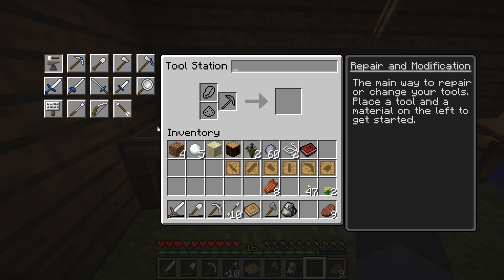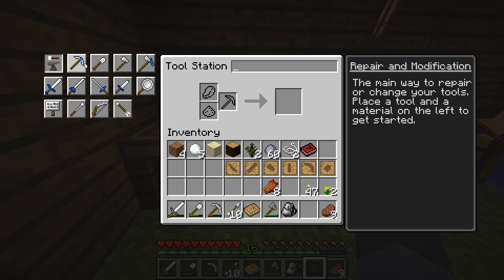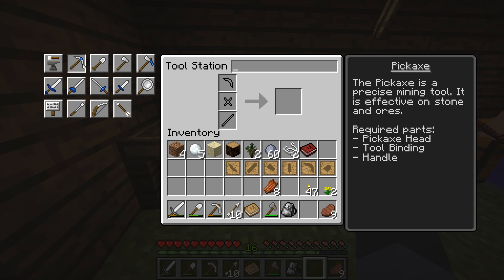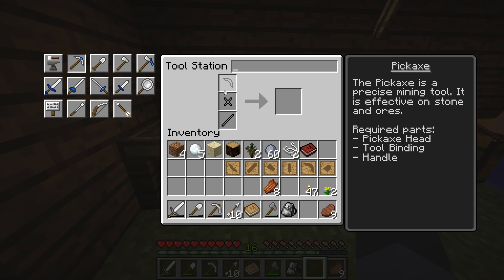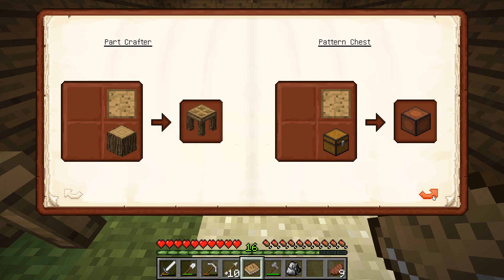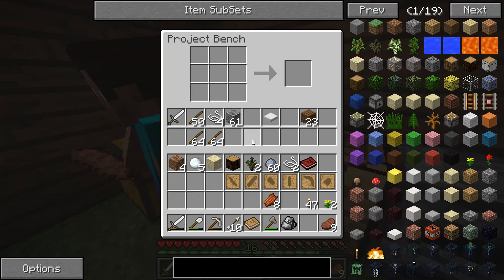The tool station is the main way to repair and change your tools. Place your tool and material on the left to get started. In the upper left corner you have things like a pickaxe and shovel — these tell you what parts you need in order to build that kind of tool. Diamond, coal — that tells you what parts you need. Now, do you have any raw wood left?